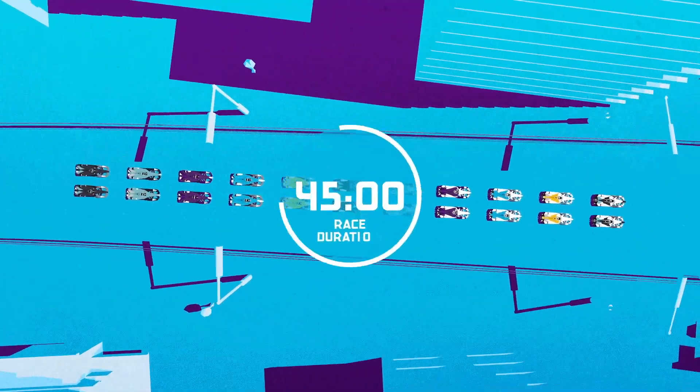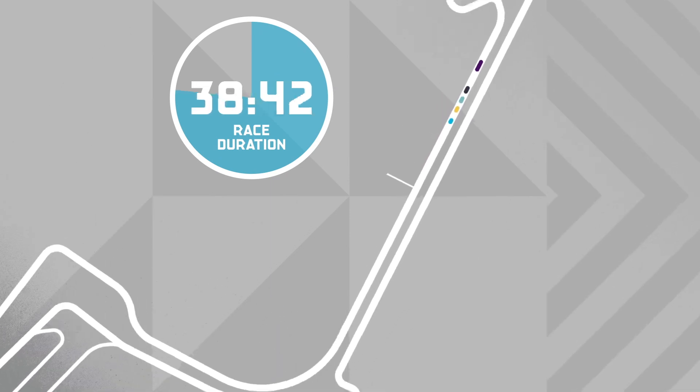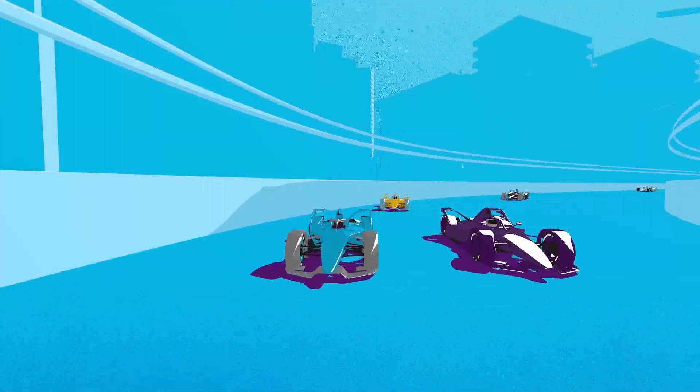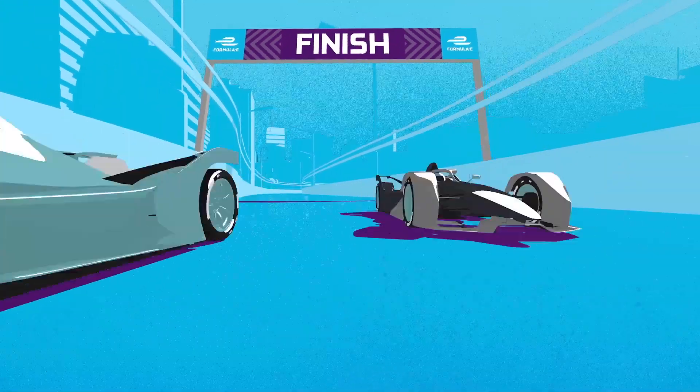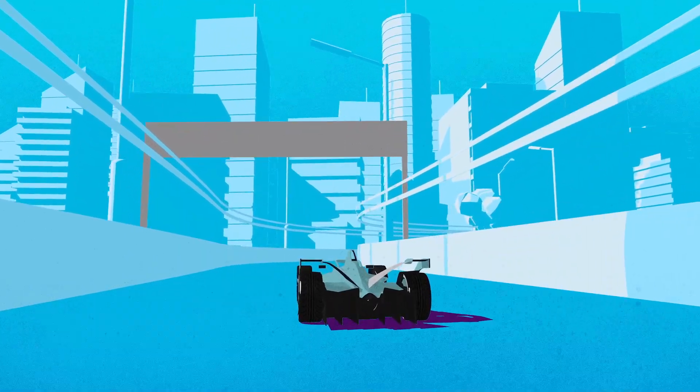Formula E races last for 45 minutes plus one lap. Once the 45 minutes are up, drivers must complete the lap the lead car is on, and then one more full lap. Whoever crosses the finish line after this wins. Teams must be sure to correctly calculate and manage their energy usage and battery power. Failure to anticipate the likely number of laps could mean running out of juice.